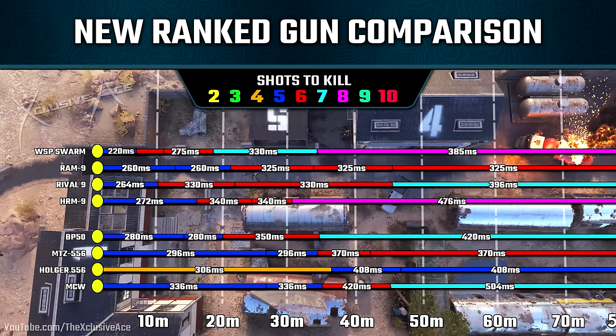After that, we've got the Rival 9, which is of course the SMG that everybody's been using up until this point. And then finally for SMGs, we have the HRM 9 that was just added. While this one does kill very slightly slower than the Rival 9, it has a very noticeably better five-shot kill range. Although the big downside with the HRM 9 is it drops from a six-shot kill immediately to an eight-shot kill beyond 30 meters, and it has by far the slowest time to kill potential at range for these SMGs.